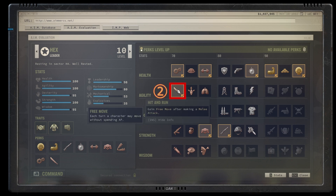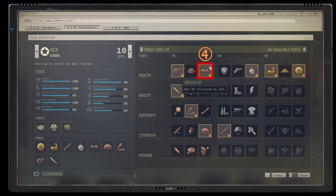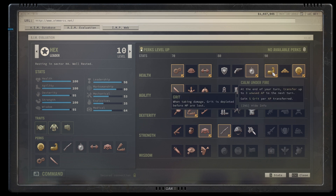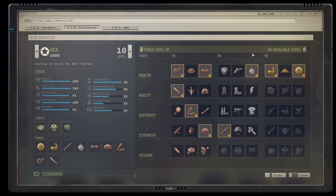At level three grab Hit and Run — very important, it lets you spend AP on attacks instead of wasting it on running. At level four get Vanguard as already explained. At level five go for the maximum HP perk in the health category to unlock the final tier. At level six you can choose between Calm Under Fire or Opportunistic Killer. I personally went with Opportunistic Killer because it enables one-shot crits on opportunity attacks, which is very useful earlier in the game when your strength isn't maxed and you need that damage.